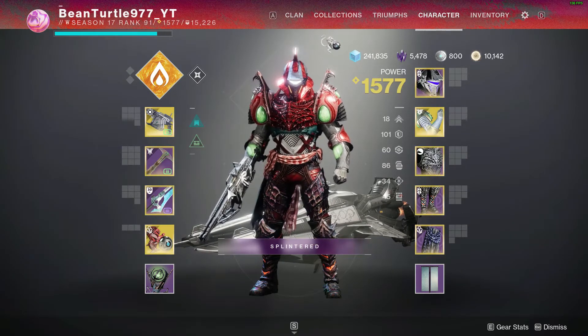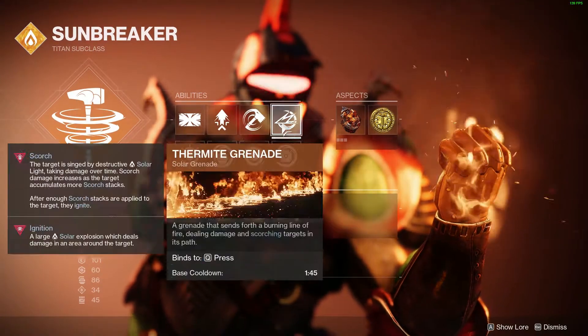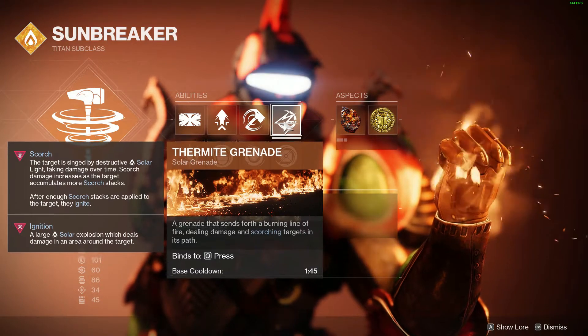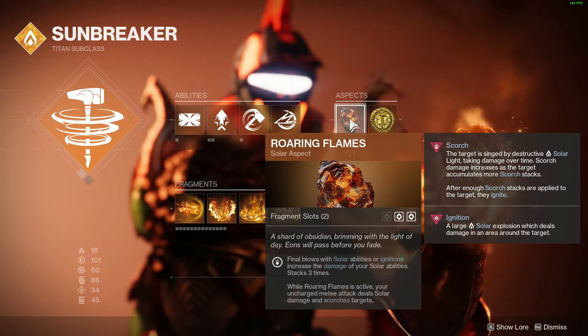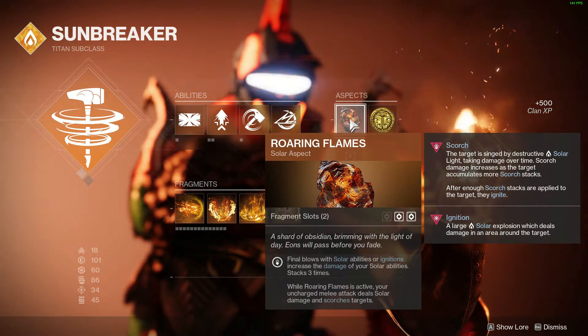Today we are running Sunbreaker with Bonk Hammer — Bonk Hammer is the center of this. Thermite grenades let you proc Roaring Flames pretty easily, though I only threw like one. Roaring Flames: final blows with Solar abilities increase Solar damage, and that stacks up to three times, which means your melee attack does more damage. Your uncharged melee attack also deals Scorch damage.